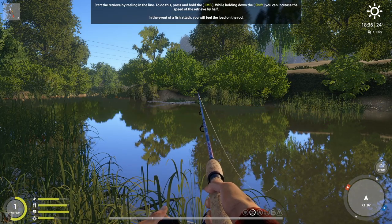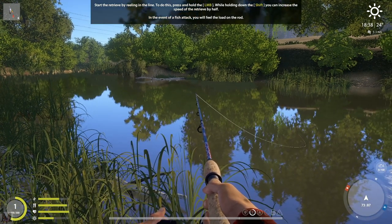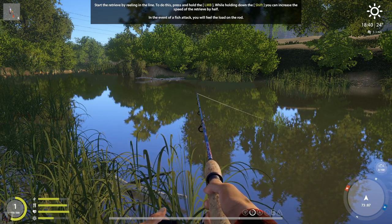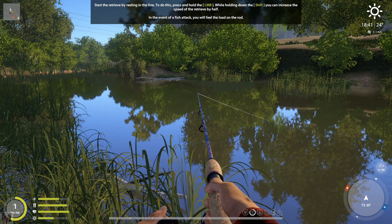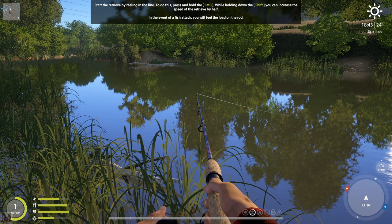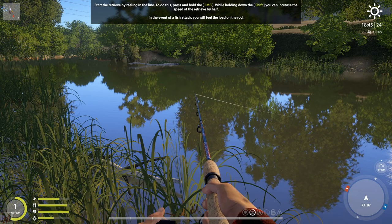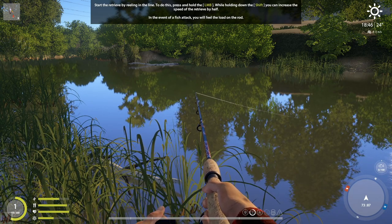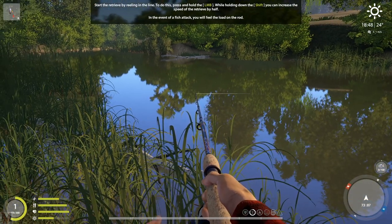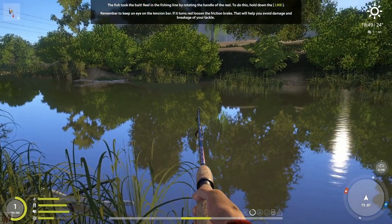Start the retrieve by reeling in the line — press and hold the left mouse button. While holding shift, you can increase the speed of the retrieval by half. So left mouse button to reel in, then shift if you want to speed up. In the event of a fish attack, you will feel the load on the rod.